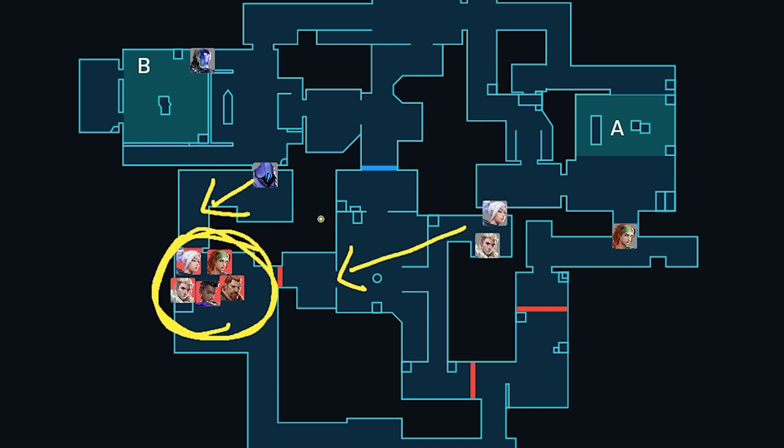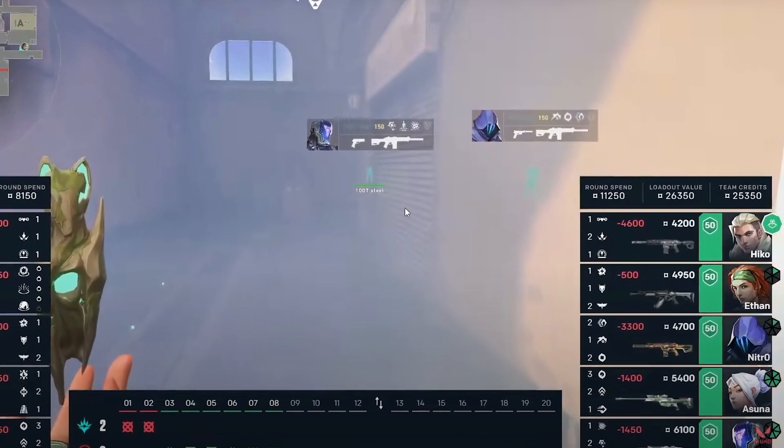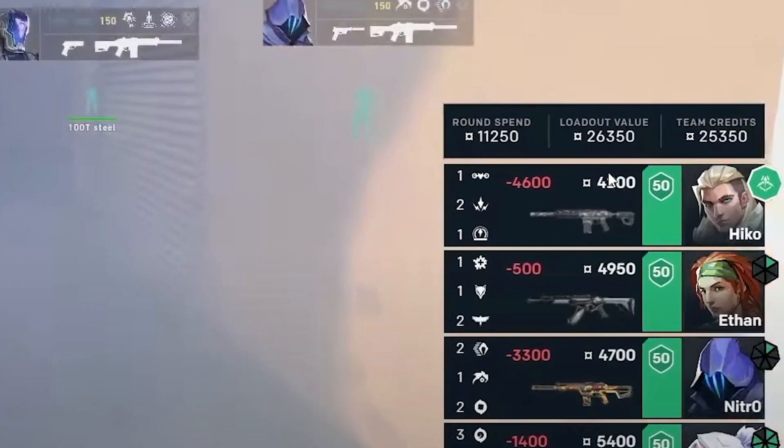This is also why Underthieves is willing to peek so aggressively at the start of the round because, one, they know that they have the better guns, and two, getting early info will let Underthieves be more proactive in adapting their setup if needed. But what makes this specific setup special is the fact that Hiko has his Sova ult.